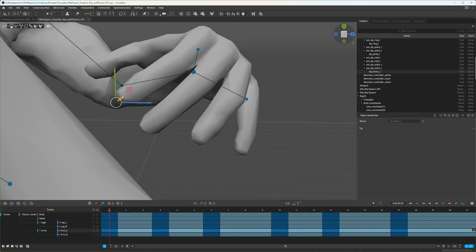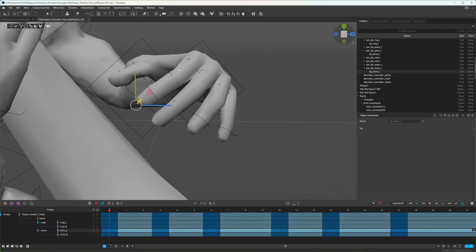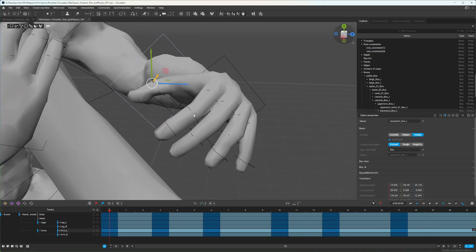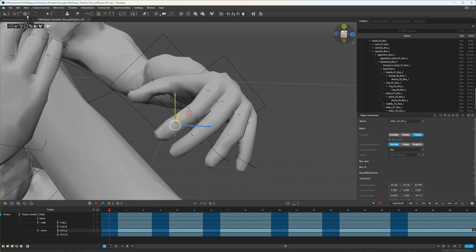If you have the free version, you're limited to pretty much using the box controller mode. You can select the box controllers for your fingers and animate them that way. I find this tool to be useful — you select the root of a finger and then you can rotate and curl them all. You just do that for each finger and it's not too bad.